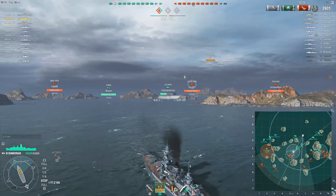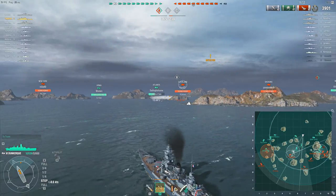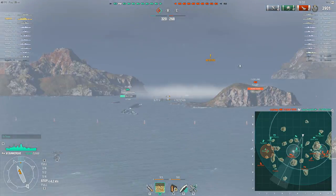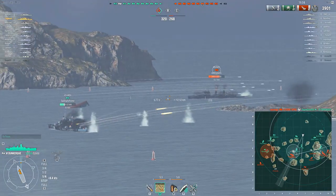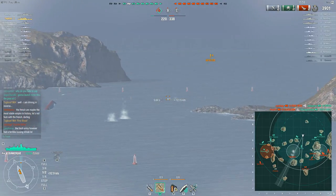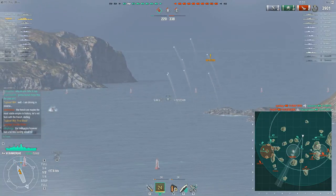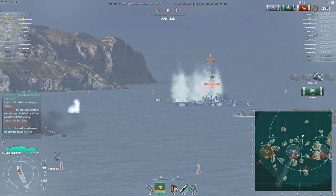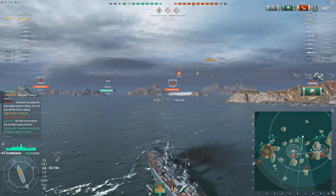He's able to just sit back and pelt shells downrange at these cruisers. Not all of his allies are content to do that — the Atlanta's charging in, as is the Koenig. Would it have been a good idea for Tugboat to do the same? If he'd angled towards the cruisers it would have made him very vulnerable to the Bayern and the New York on this side, as the Atlanta and Koenig are finding out.